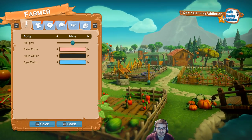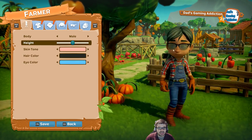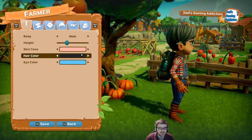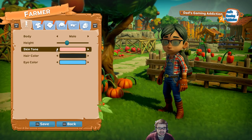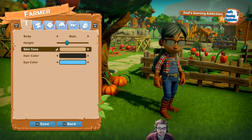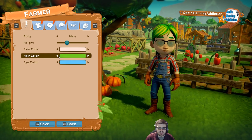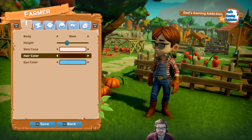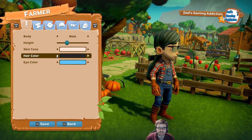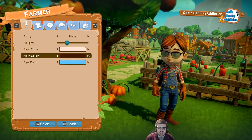Let's jump into my farm real quick. Actually, let's take a look at the extras and customized features first. Under farmer, you can choose your sex — male or female — and after that you can choose your height. Skin tone, you can adjust that. What's the pastiest white I can possibly get? That would be me. Hair color — I've got a dark brown going. You can choose between many different hair colors here.